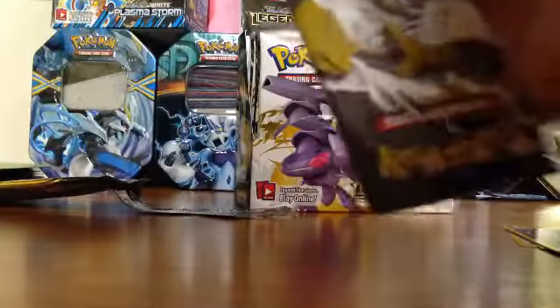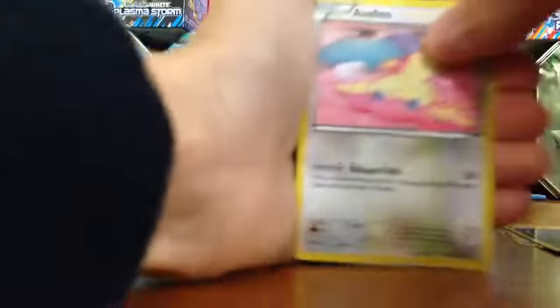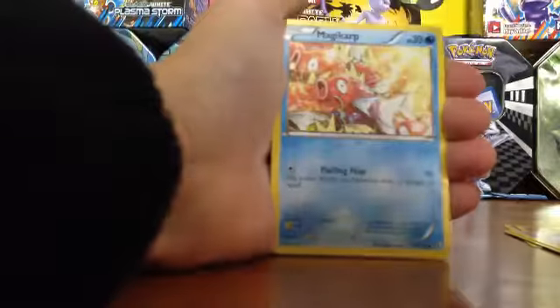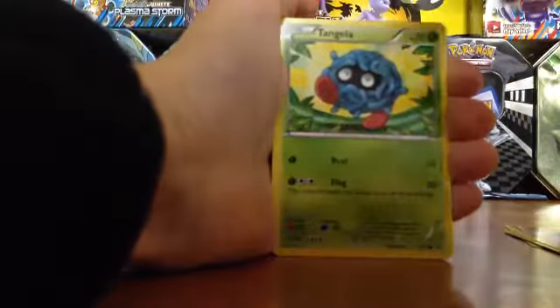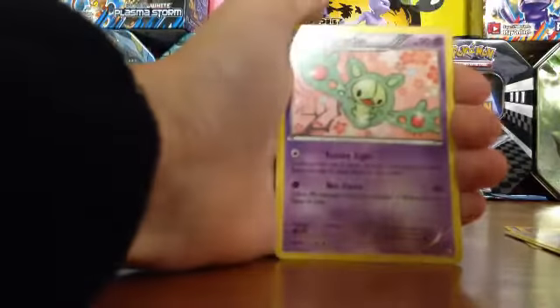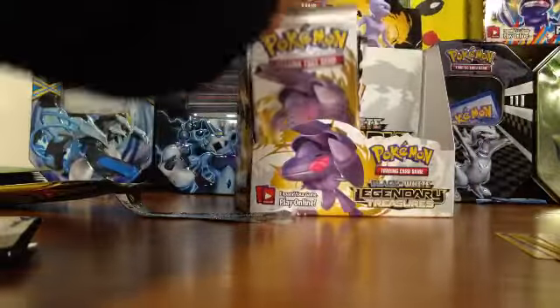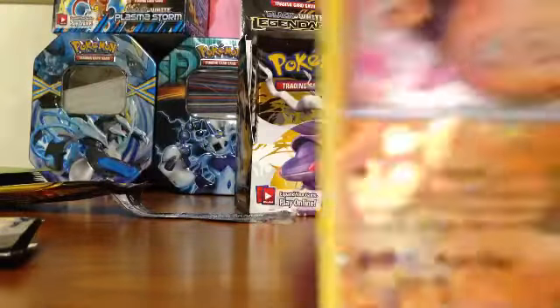I'm going to show all the cards face down. There's a card stuck in there - that took a while. One, two, three. Arms are getting tired. Amoonguss, Jeredagon, Crushing Hammer, Magikarp, Swaddle, Tangela, Tepig, Emolga Reverse, rare Reuniclus and a Stunfisk.